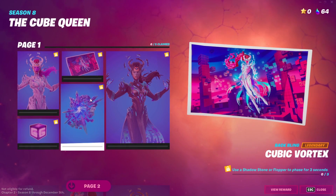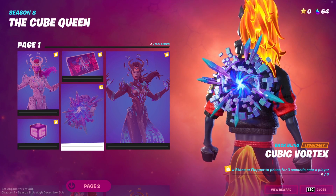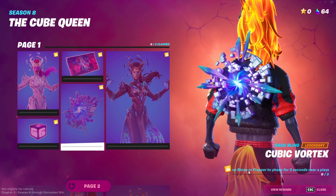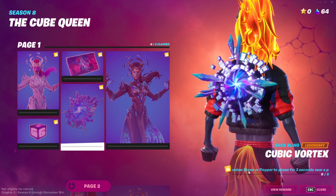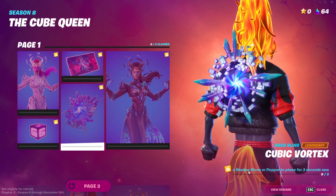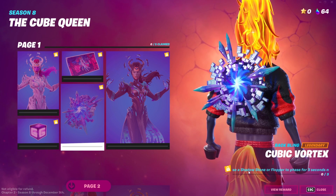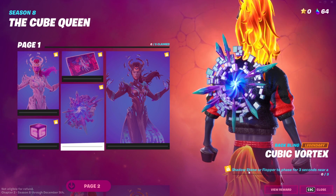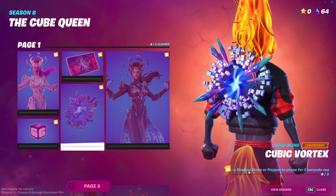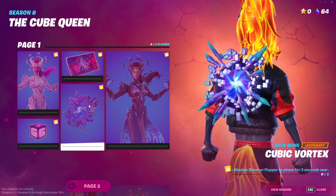The next quest is use a shadow stone or flopper to phase for three seconds near a player. Just land at one of the zones with shadow stones and stay near other players while phasing — super easy to do. It also counts when other players are in shadow stone phase mode, so as long as you're both phasing near each other you're good to go.